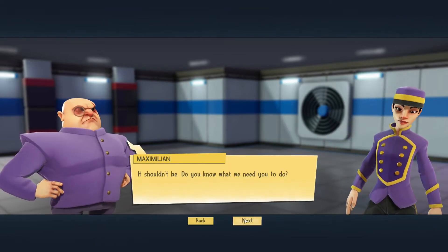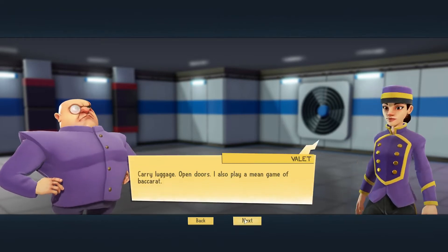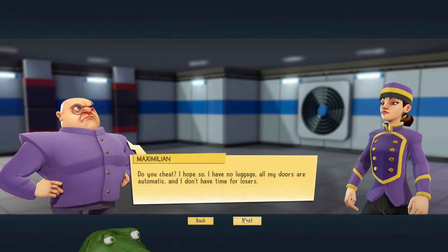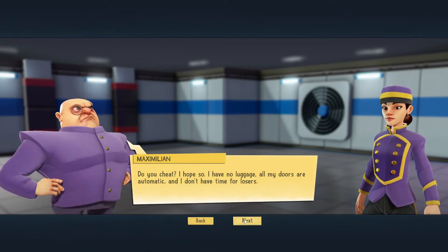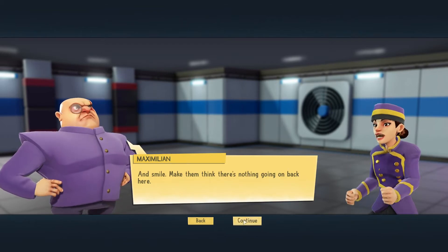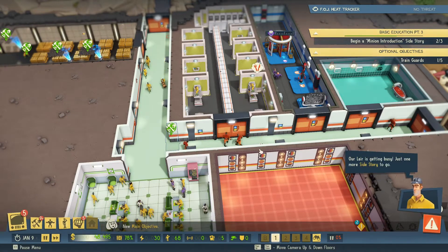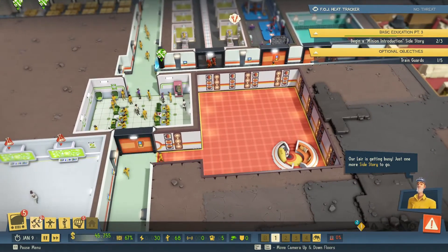It's a pleasure to meet you. It shouldn't be — do you know what we need you to do? Carry luggage? Open doors? I also play a mean game of Baccarat. Do you cheat? I hope so. I have no luggage, all my doors are automatic, and I don't have time for losers. Smile — make them think there's nothing going on back here. New main objective available — our lair is getting busy, just one more side story to go.